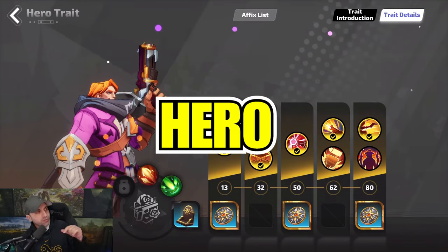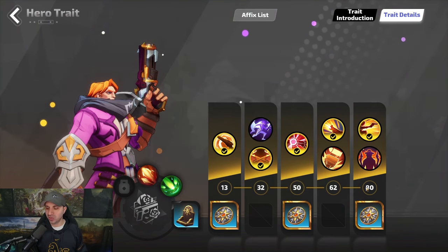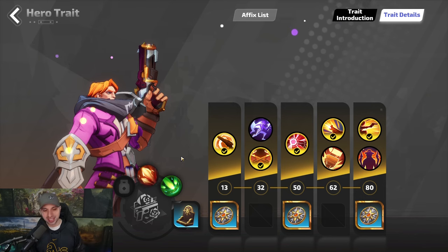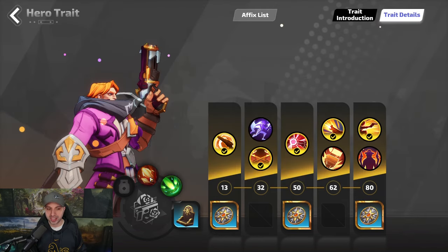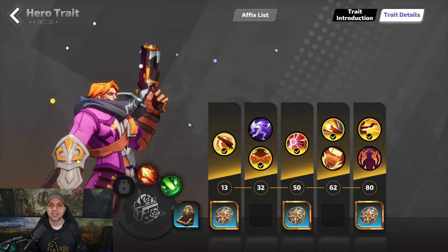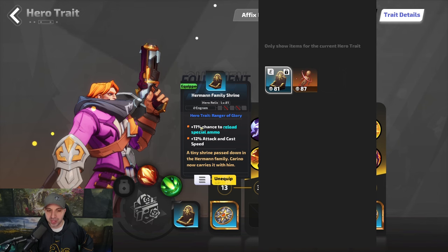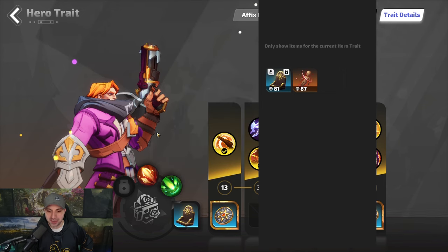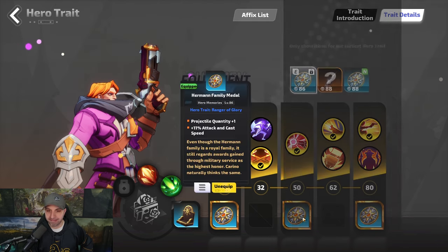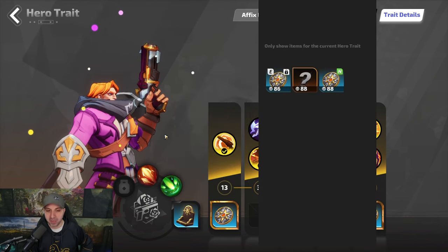Now let's check out the hero traits for our Ranger of Glory. At 32 you want to take the bottom, and at 62 and 80 you want to take the top. You are allowed to put two extra support skills in, and I have taken Slow Projectiles and Multiple Projectiles. You can do more damage if you don't put in Multiple Projectiles, but I like having a large spread — it just helps with clear speed. The gear stats here include Reload Special Ammo, Attack Speed, Projectile Quantity, Crit Damage, Projectile Quantity, Attack Speed, and Movement Speed.